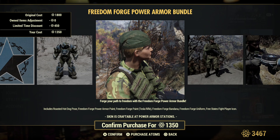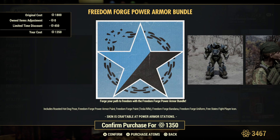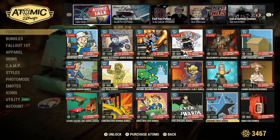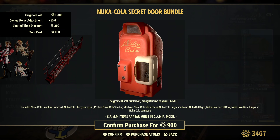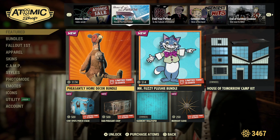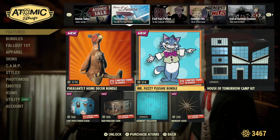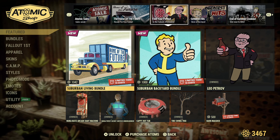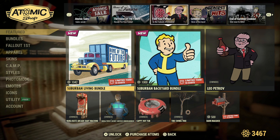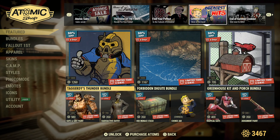Freedom Forge bundle. This one's got the little tiny fire — oh that's the hot dog post. And the Nuka-Cola bundle — for the Nuka-Cola lovers. This is the Home of the Future; this was released last week — if you missed it, check out that video as well. This is also the stuff that was released last week — just watch the video. Greatest Hits bundle, Tag-Me's Thunder bundle.